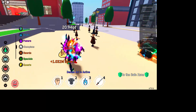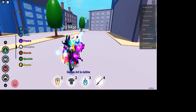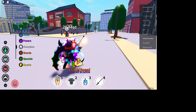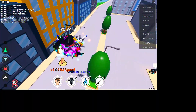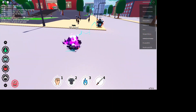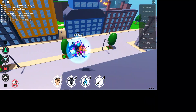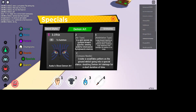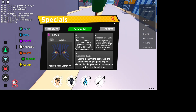That's a good move. This Annihilation Type is very good for killing people — it has pretty good range and it's not bad at actually hitting people. On to the third move: Compass Needle. Compass Needle creates a snowflake pattern on the ground whilst going into a special stance, doubling damage for a short duration of time.